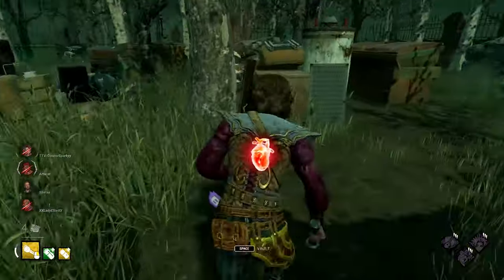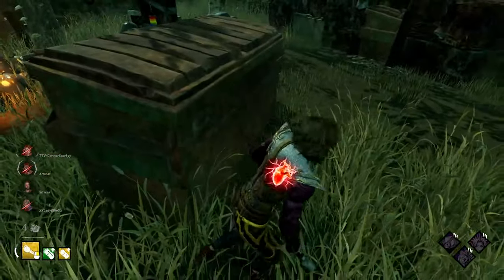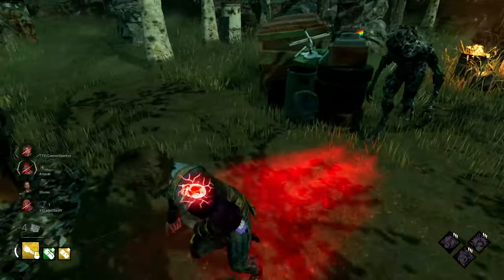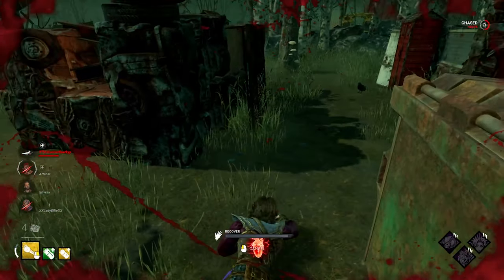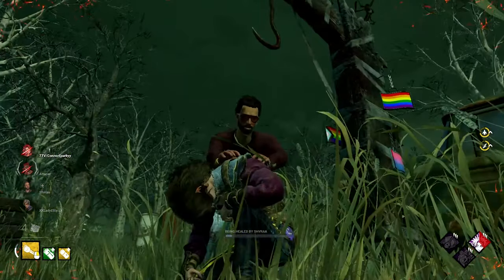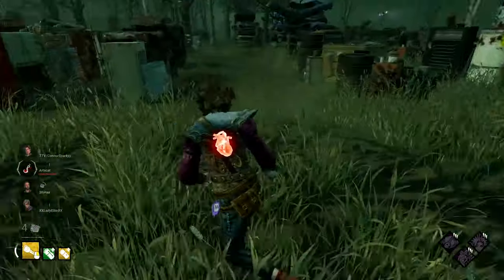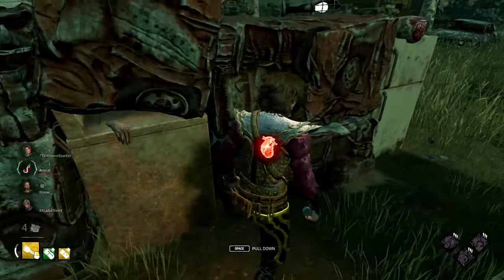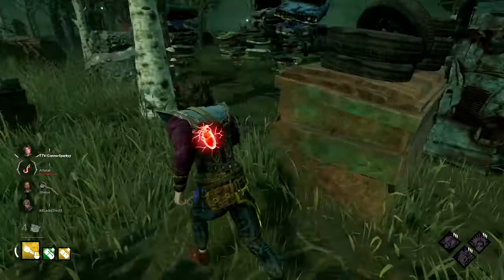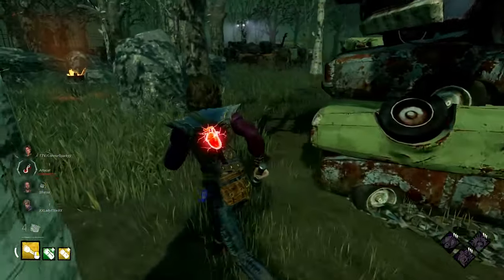Good dodge, very nice. We're going to head back this way. We've taken aggro now. He's not a happy bunny, I'll tell you that much. Beautiful. I'll take a heal as well if you're offering. Alright, I think he might be on us again now. He is indeed. Nice, we lead him away from the unhook.